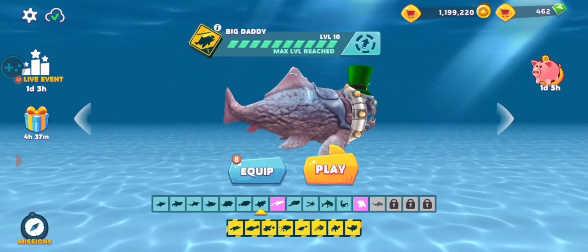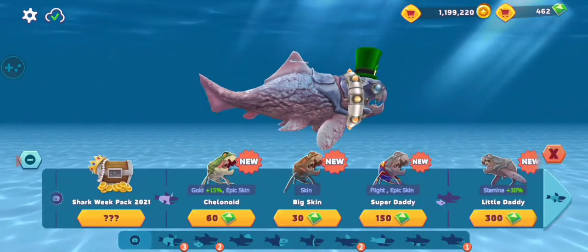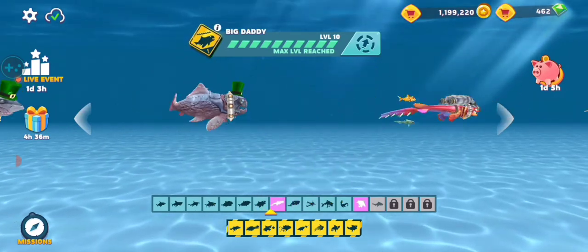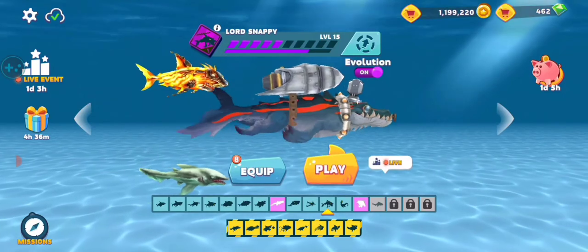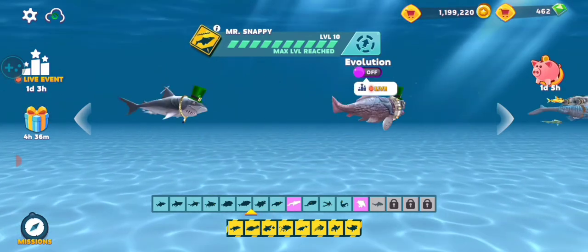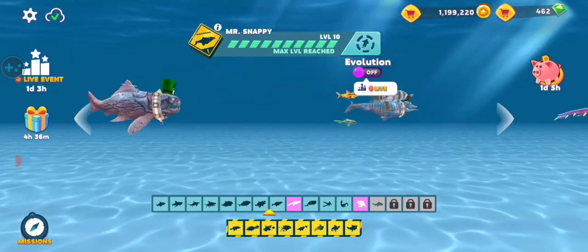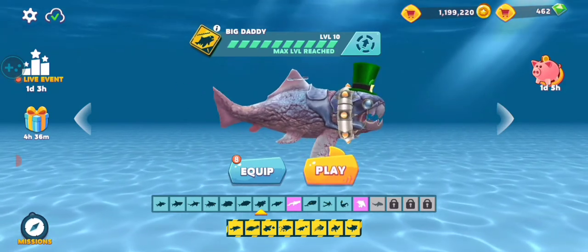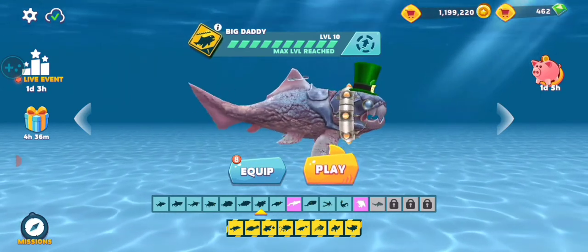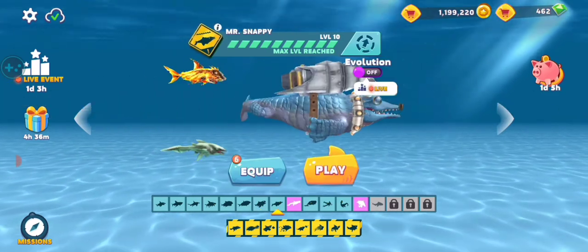With big daddy, most people go straight for Mr. Snappy, but I would say do not go straight for him. Big daddy takes a long time to level up, so just grind it out, save up for the shark vortex, and then save up for Mr. Snappy.